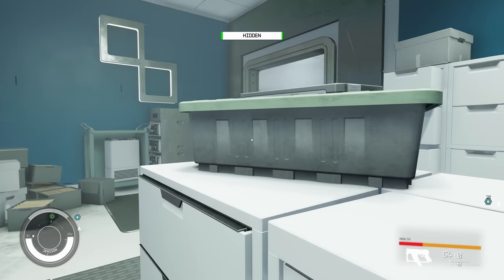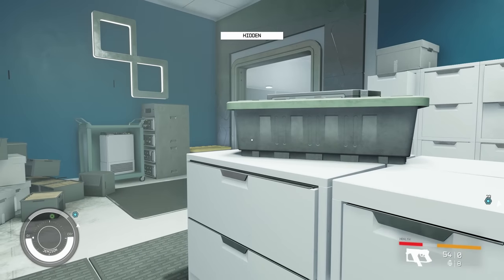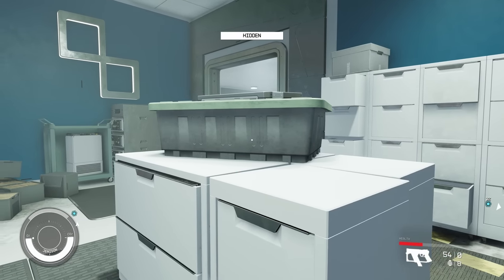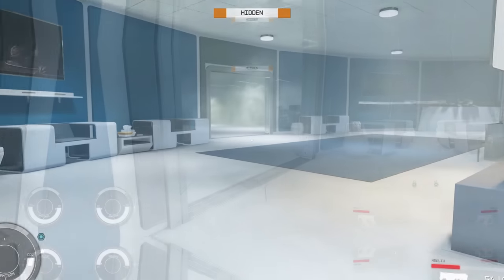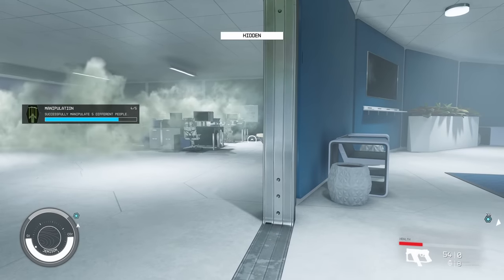Once the guard goes down the hallway off to your left, you can run down the hallway, duck into this room, wait here to get your bearings, and then creep over here. You're going to see the guard walk by. Once that happens, go behind this filing cabinet, give it five or six seconds, and look to your right — you're going to see him walking down the alley. You're good to go.